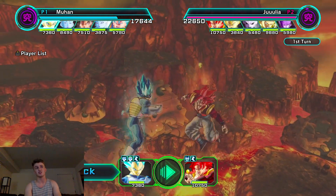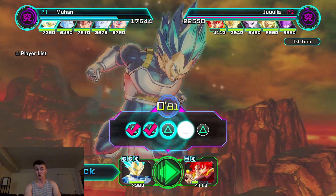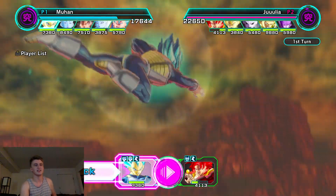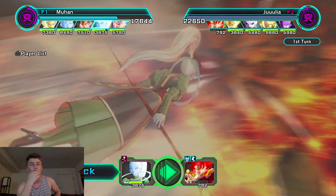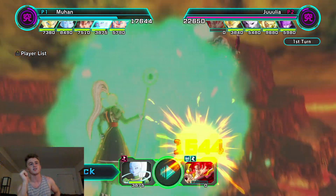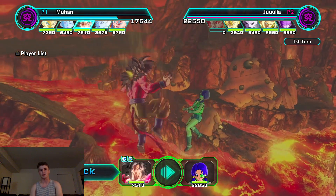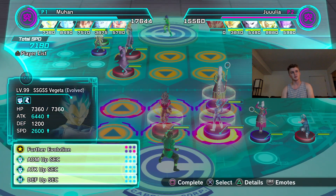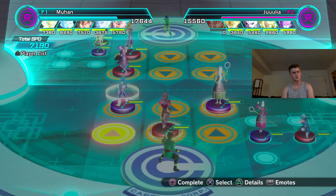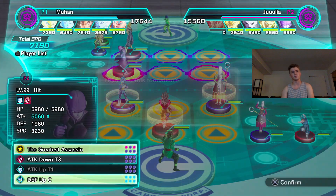Unless Blue Evolution Vegeta just decides to Hakai him off rip. I know he's not running the most optimal skills and stuff, but the team he's running is still very good — he could have killed me if he'd put Super Saiyan 4 Goku to top middle. Now everybody's attack is being lowered by 10 consistently, and once Blue Evolution Vegeta attacks somebody they're automatically doing 10% less damage.